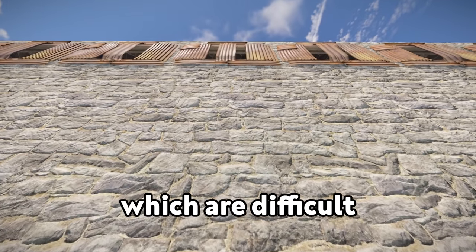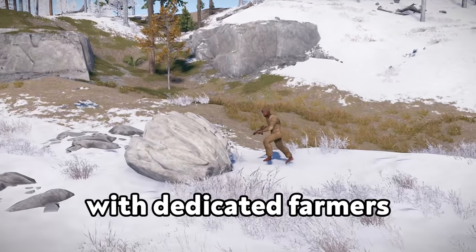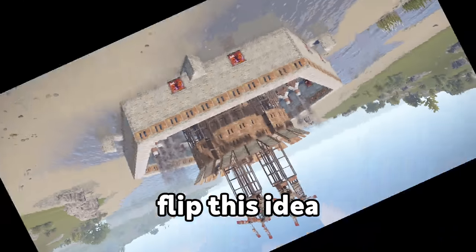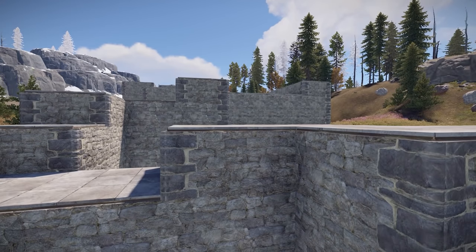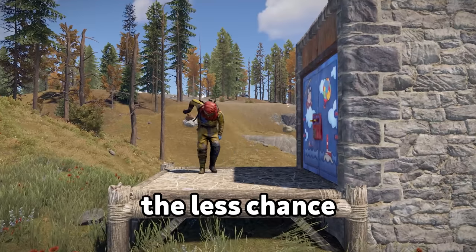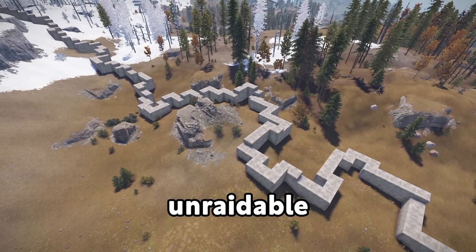When people think of bases which are difficult to raid in Rust, they usually think of huge clan bases with dedicated farmers who have never seen sunlight in their life. I decided to flip this idea on its head and make a solo base which was mathematically unraidable. By making it as long as possible — the more squares, the less chance a raider has of hitting the tool cupboard, and the more mathematically unraidable it is.